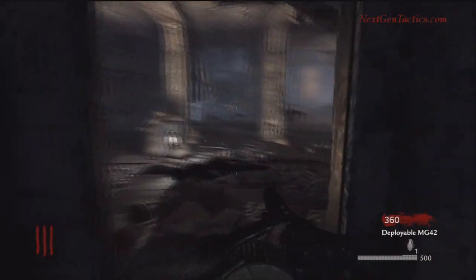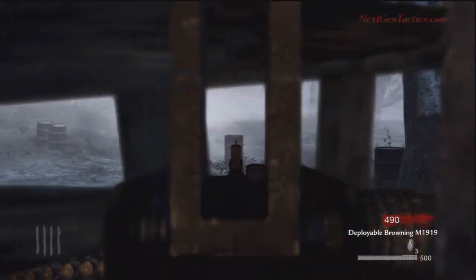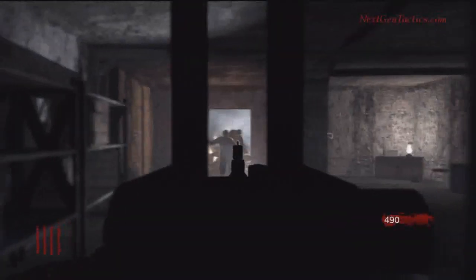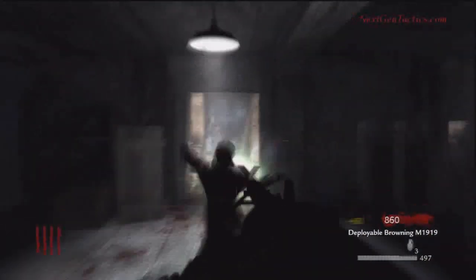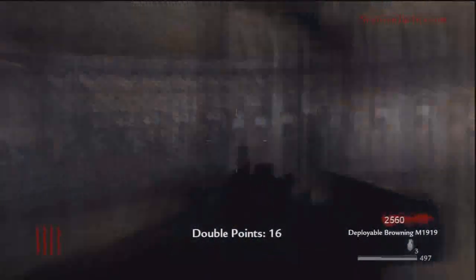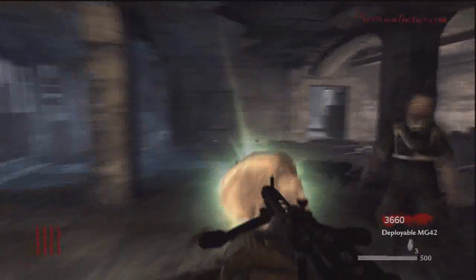The MG-42 is, in my opinion, aside from the Ray Gun, the second best weapon. The MG-42 is better than the Browning because the reload time is a lot quicker, and it has 500 rounds compared to the Browning which has less than 100. So you definitely want the MG-42.